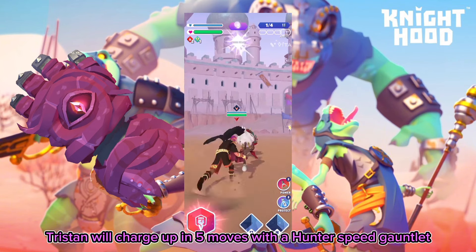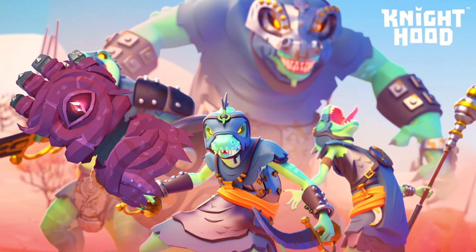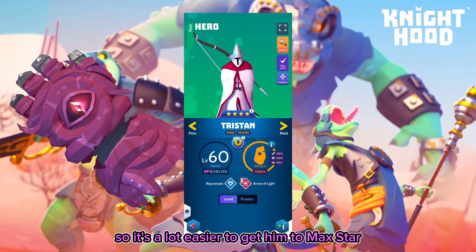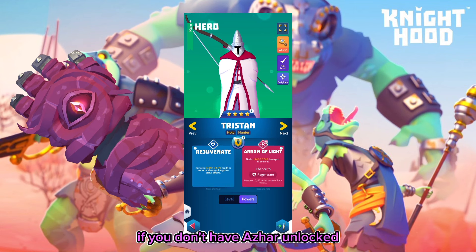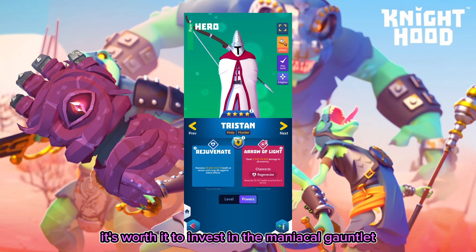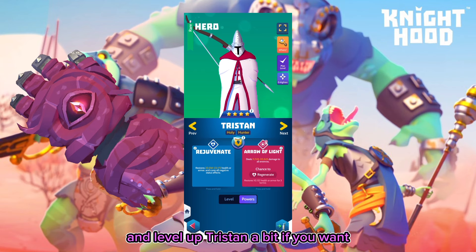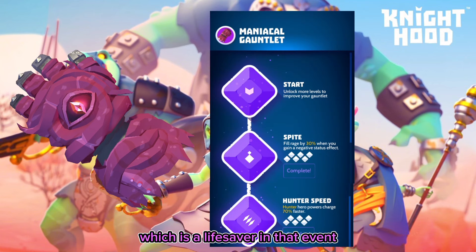If you don't have Azar, level up the maniacal gauntlet — specifically the hunter speed and rage gain nodes — and pair it with Tristan. Tristan charges up in five moves with a hunter speed gauntlet and he cleanses and protects on max stars. Tristan is green so it's much easier to get him to max star. Even at level one, as long as he is max stars, he'll cleanse and give you protect, which is a lifesaver in that event.